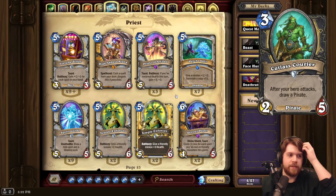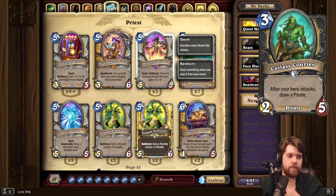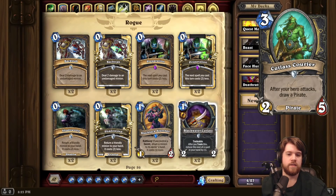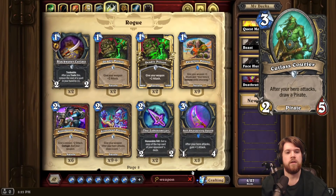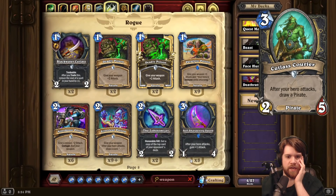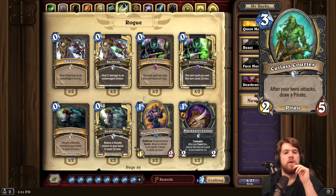Cutlass Courier for Rogue. 3 mana, 2-5 Pirate. After your hero attacks, draw a Pirate. Notably, you can just hero power on 2, play this on 3, and then draw a Pirate. I don't really know how excited I am by that curve — spending two turns to play a 2-5 that draws a card is not super exciting. But if the dagger's hitting good things, that's pretty good. We do have Blackwater Cutlass. Rogue is getting a bit of a Pirate theme — they have a big new Pirate finisher, the Bootstrap Suncineer, and the new Vilespine Slayer thing is a Pirate. So maybe just drawing into their new powerful Pirate cards is good enough for this to see play.